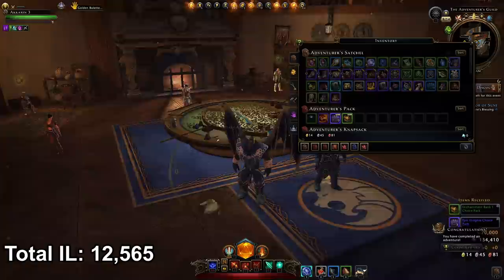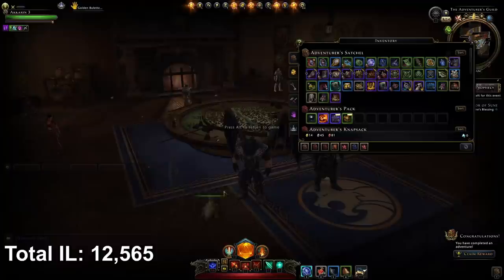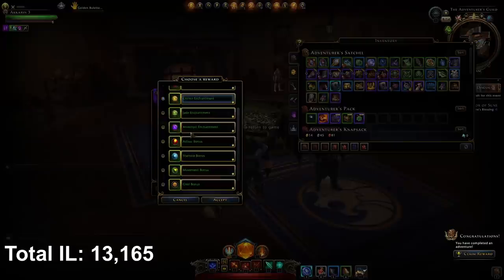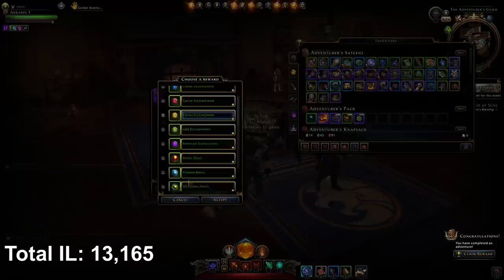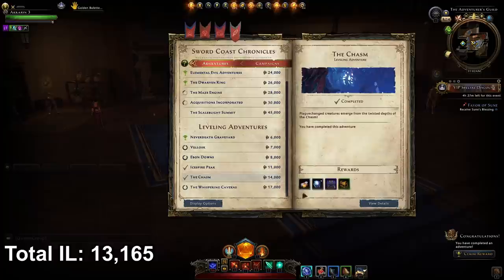Claim your Chasm rewards and you'll get a bunch of epic insignia choice packs. Each epic insignia gives 100 item level, so that's 300 item level there. You also get an enchantment choice pack — choose one of the green enchantments for another 300 item level. Don't choose the bonus ones because they don't give any item level; those are for when your character is maxed out at end game. In total from the Chasm you gain about 750 item level.